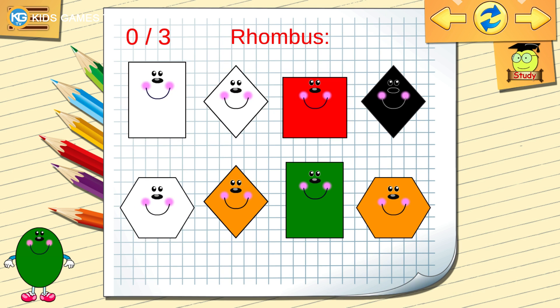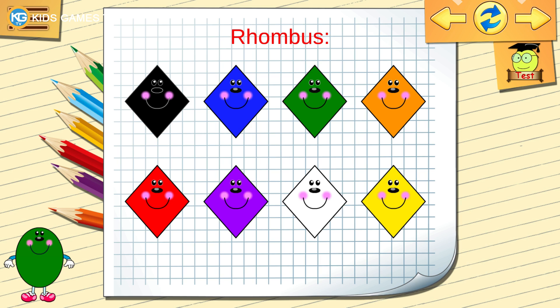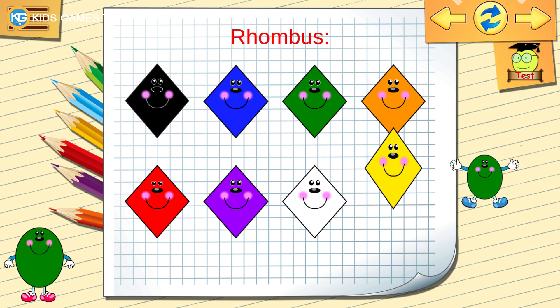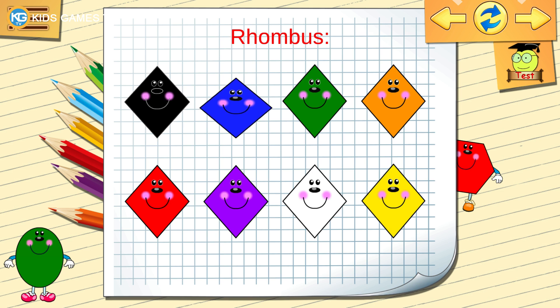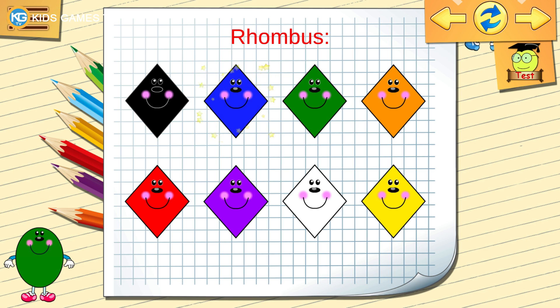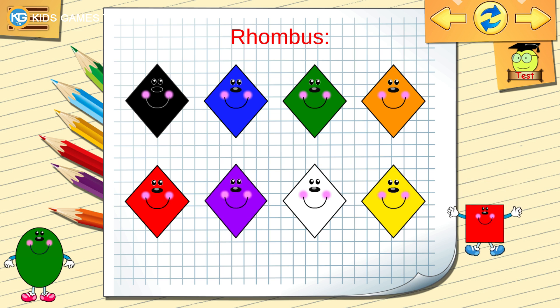Find the rhombus. Let's learn some shapes. Orange, rhombus. Green, rhombus. Yellow, rhombus. White, rhombus. Purple, rhombus. Dark blue, rhombus. Black, rhombus. Red, rhombus.